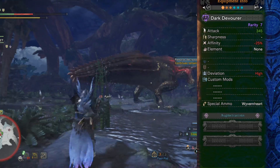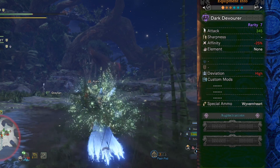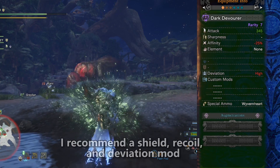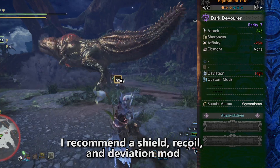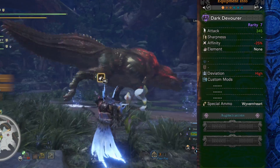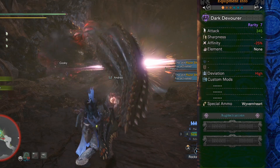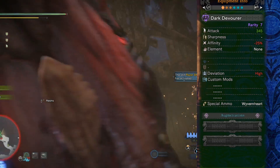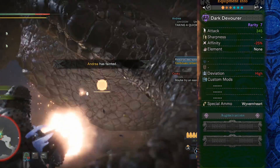The deviation is high and the special ammo type is Wyvernheart. That's a bad combination because it means you're going to be spraying bullets everywhere while you're auto-firing your clip. For mods, I went with shield because the shield mod is really good for survivability. Recoil increases your rate of fire and makes it a little easier to handle the weapon as well. And finally, deviation. Unfortunately, you don't get much from a second recoil mod, although you do from a third recoil mod — but that would mean giving up your shield. Reload mods help you reload faster but don't really help this gun too much, so I took deviation to help with aiming the sticky ammo and for Wyvernheart.